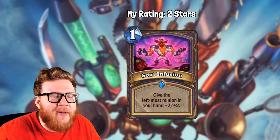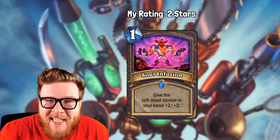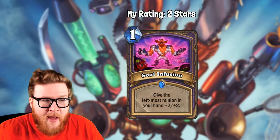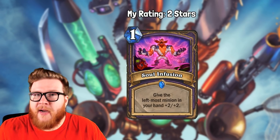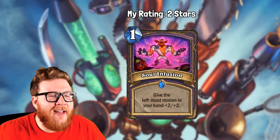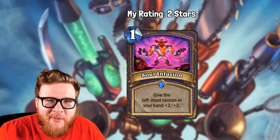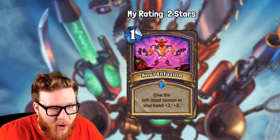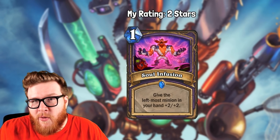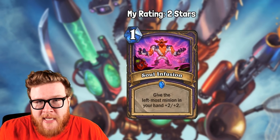Now let's talk about the number three spot with Warlock's Soul Infusion. This card was ranked 72nd, so it didn't even crack the top half of all cards — people did not think this was going to be good. They thought it would be average at best or even below average. In fact, Soul Infusion is the third most played card in the Boomsday Project, and I think the best card on this list, because it is a staple in Zoo Warlock, and Zoo Warlock is one of the very best decks in Hearthstone right now.